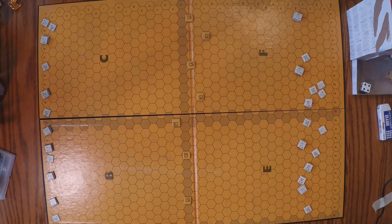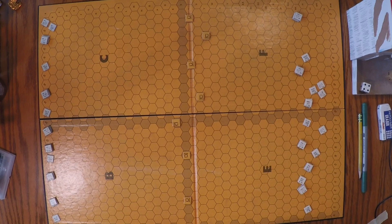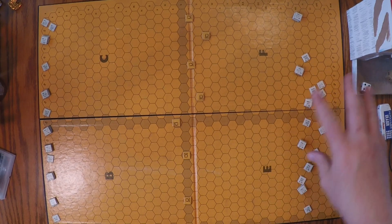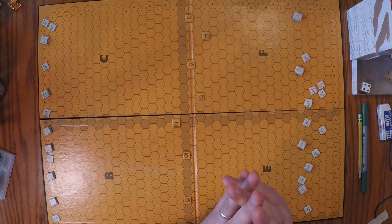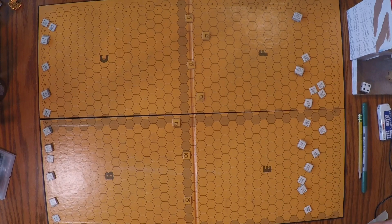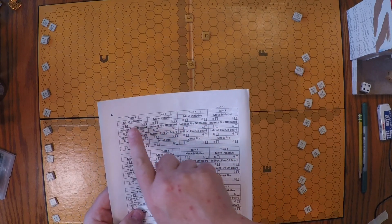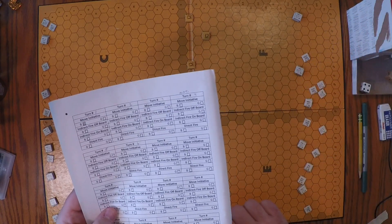No movement markers needed since everyone is moving. No shooting happens this first turn — the first useful shooting will probably be off-board artillery. The on-board Crusader CS tanks and German Panzers are not siting targets yet. As a reminder, the artillery pieces can fire in the same turn they move one hex. For off-board artillery, you declare your target now, and it must only move two hexes or less, then on turn four you apply fire for effect.